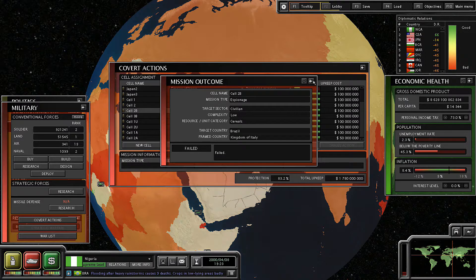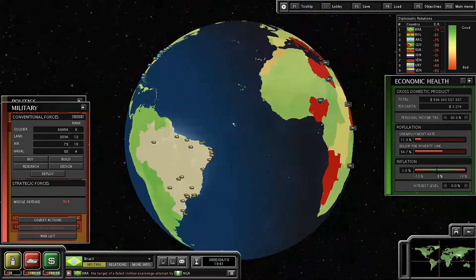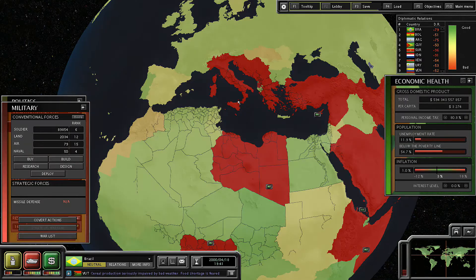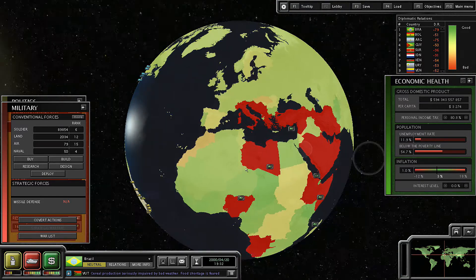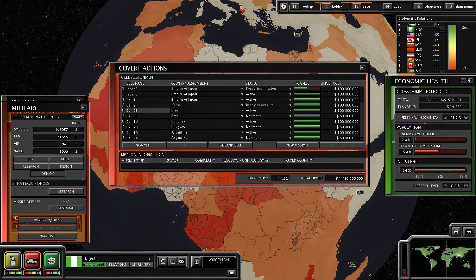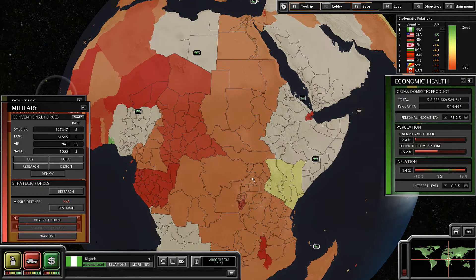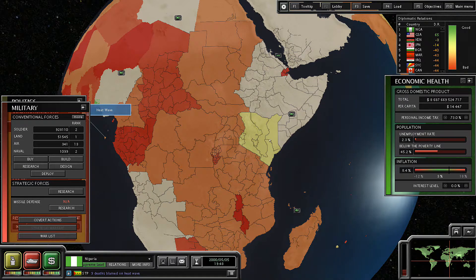Let's go ahead and initiate our coup d'états. Oh, that was actually an espionage — yeah, we're trying to tarnish Brazil's international reputation. It didn't really work out, that mission ended up failing. Let's go ahead and activate Kenya — boom! Successful coup d'état! Sweet. So how do our relations look there? Ooh, negative three.